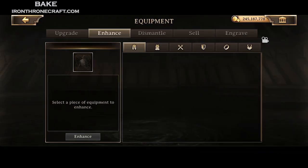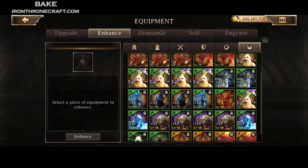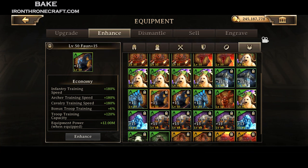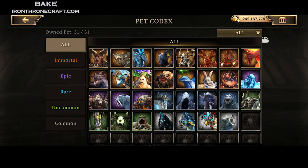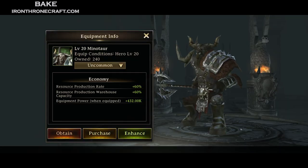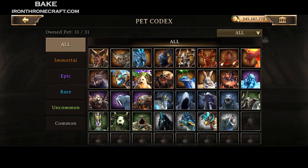For troop training, the Fawn is the best pet, times a million. It's the immortal one. There's also a green pet that is good with troop training speed. But for the Fawn, you get 6% bonus troop training. What that means is when you make a set of troops, you get 6% of them extra for free. That's at level 15. Even if you don't have them at level 15, it's better for you to have two level 1 Fawns on your training hero than to have a level 2 Fawn on one and then a green one on the other.